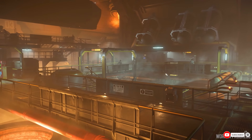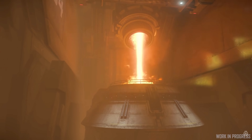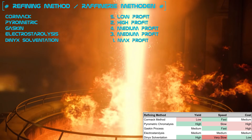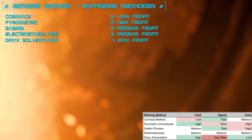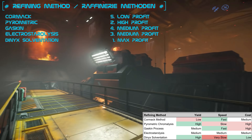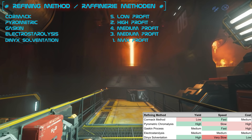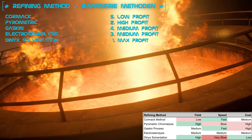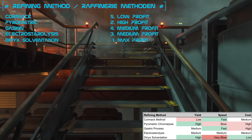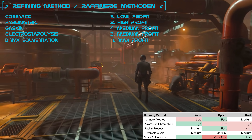To each refinery order belongs the right refinery method. We have five different ones which all bring different characteristics and factors. To illustrate which is most profitable we created a ranking in terms of pure profit. For maximum profit we work with Vinnick Solvents. For really high value materials like Quantanium, Laranite, or similar valuable materials, the second most profitable method is Pyrometric Chroma Analysts.